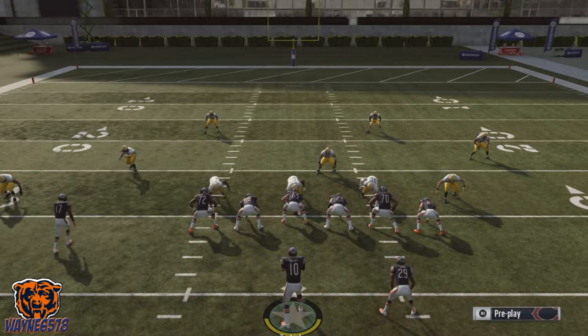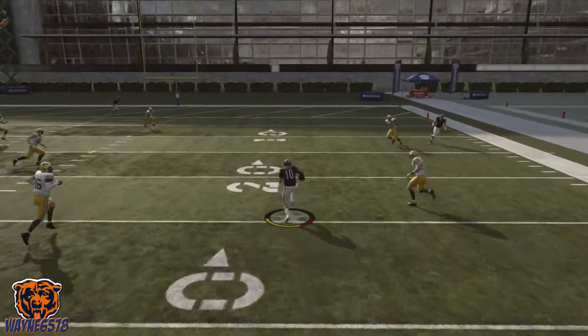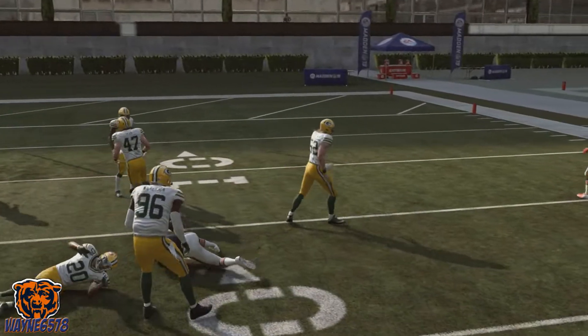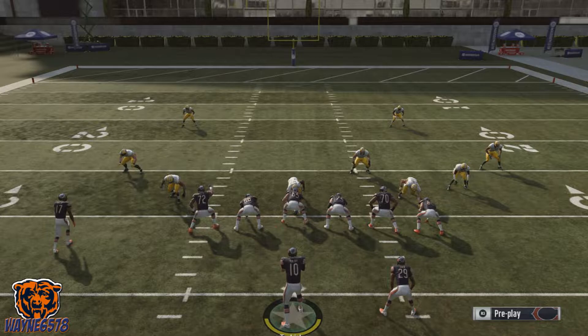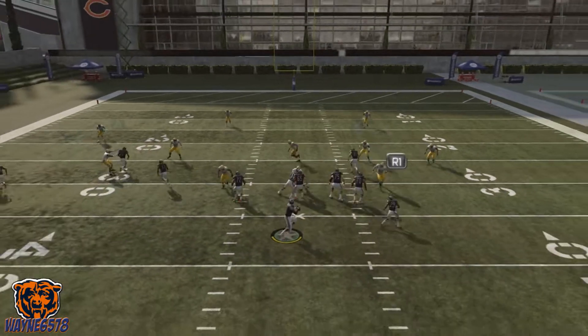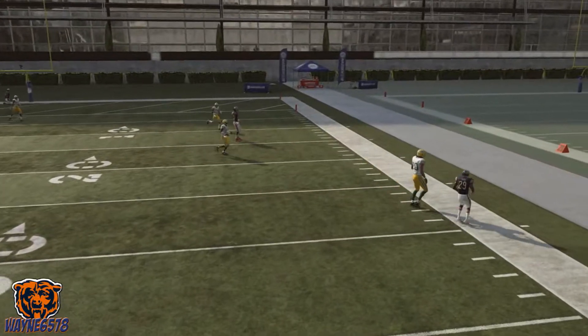Next, I'm going to show you guys how to throw that ball away. You shouldn't be taking sacks. That's how you slide. Now, in order to throw the ball away, I'm on PS4, so I just hit the right toggle down. Make sure you're out of the pocket and hit the right toggle down.